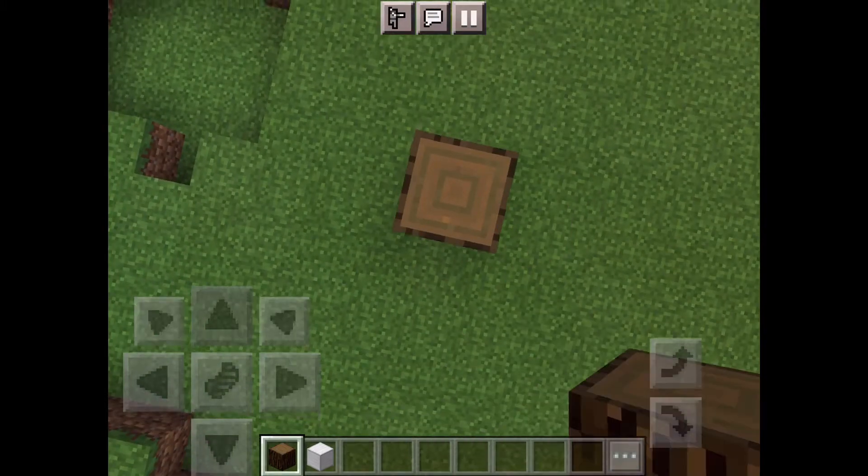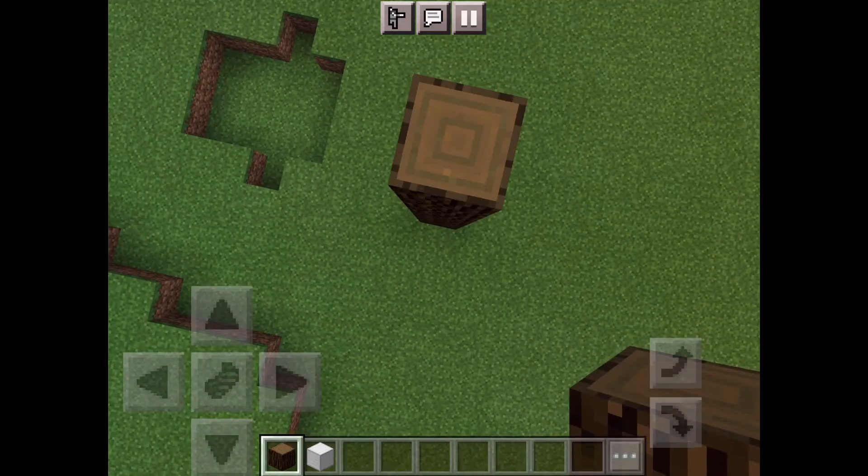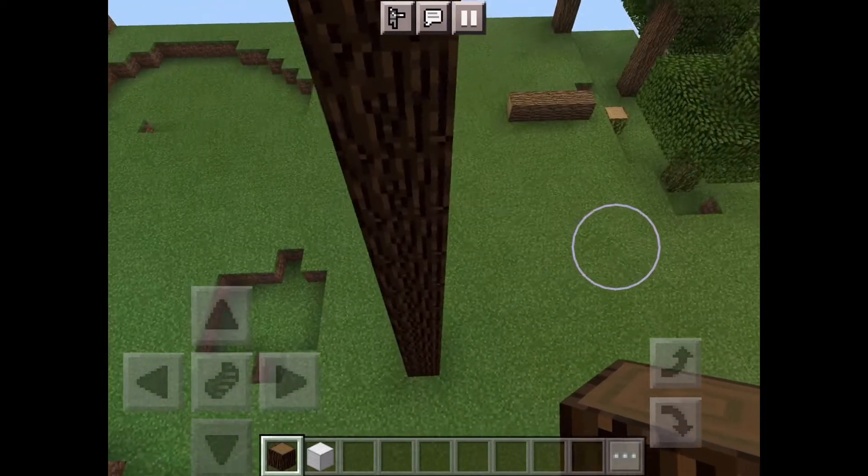So you go 1, 2, 3, 4, 5, 6, 7, 8, 9, 10, 11, 12 — that's it. Stack 12 spruce logs upward to form the pole.